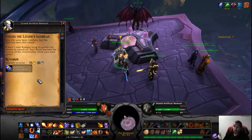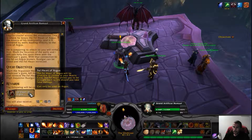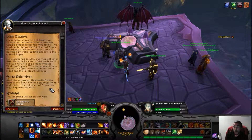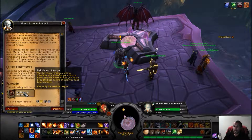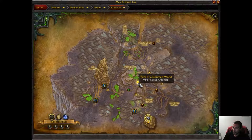It won't take Halgar long to gather his power to attack us, but I have learned the source of his immortality while you were gone. Inquisitor Halgar has moved to a base near the Legion's citadel across the mountains - this is where he keeps the Felheart of Argus, the source of his immortality, powered by wells leading directly to the core of Argus. He's preparing to attack so you will strike first - mark the location of the wells and I will rain holy fire upon them with the Vindicar's guns. With that connection to the Fel of Argus broken, Halgar can be killed and the Felheart retrieved. The Felheart of Argus will be available to choose at your Matrix Core - it allows you to be brought back to life should you take fatal damage.